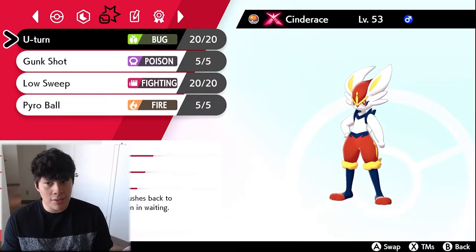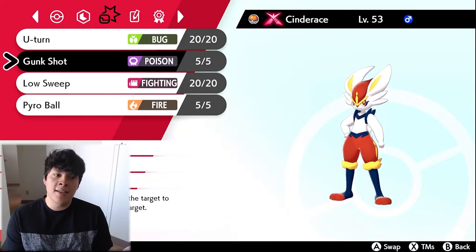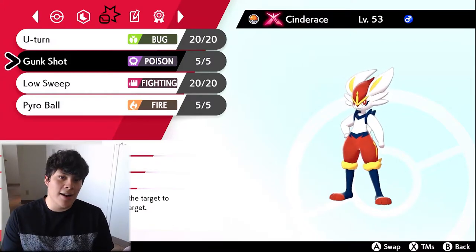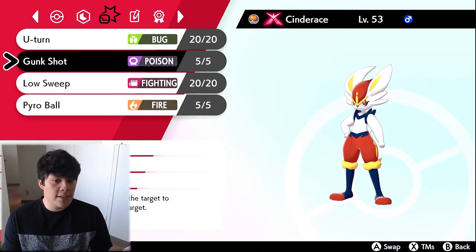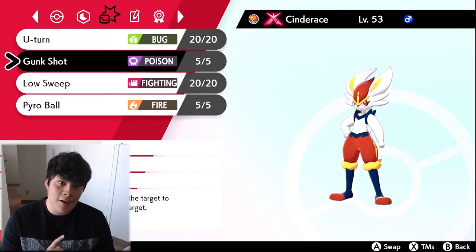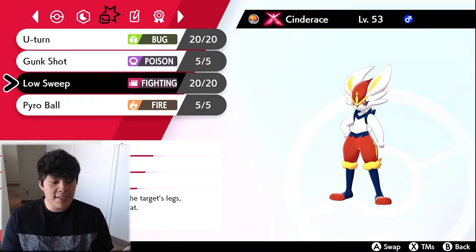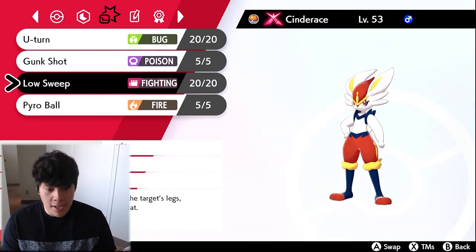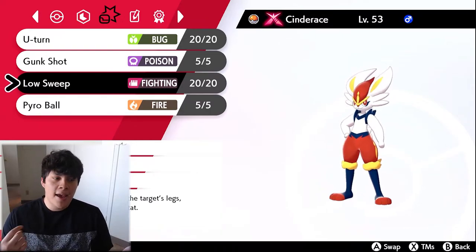The second move is Gunk Shot for fairy-type weaknesses. Given that we have Libero, it's really nice to have a STAB attack for everything, so Cinderace is going to see a lot of use just like Greninja was in previous generations. Gunk Shot is there for those pesky fairy types like Clefairy. The third move is Low Sweep as a substitution for High Jump Kick. What's nice about Low Sweep is that it lowers the target's Speed stat, and Libero gives it a Fighting-type STAB boost.